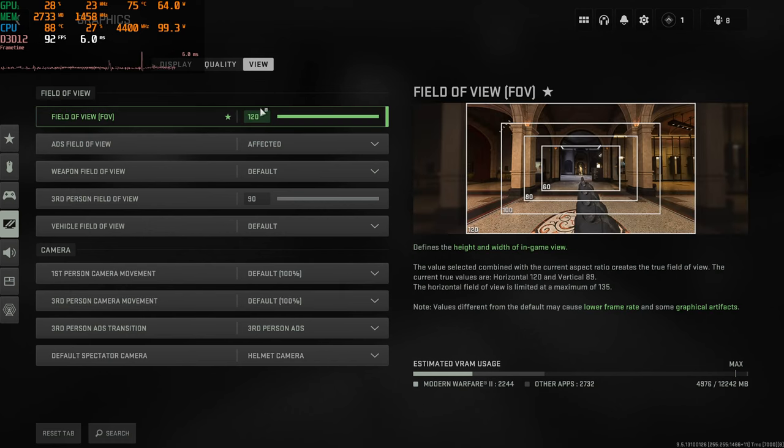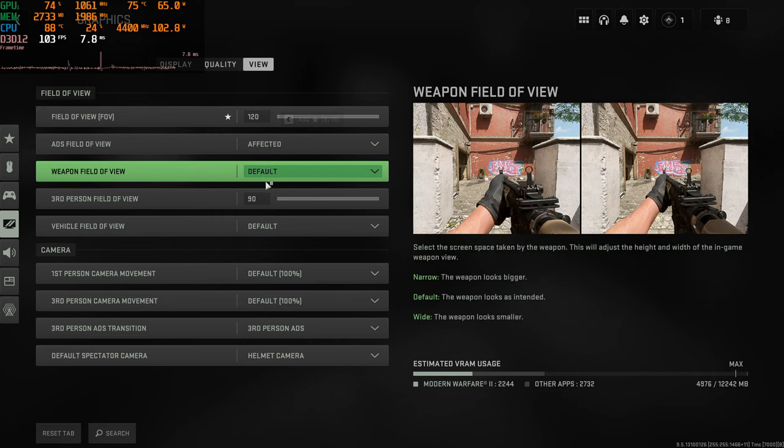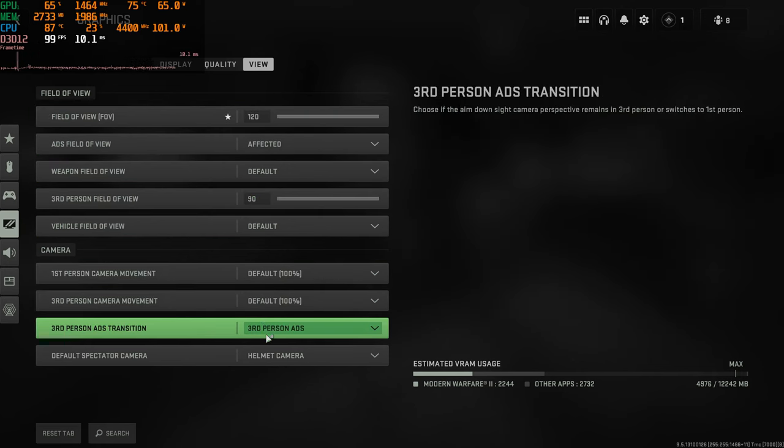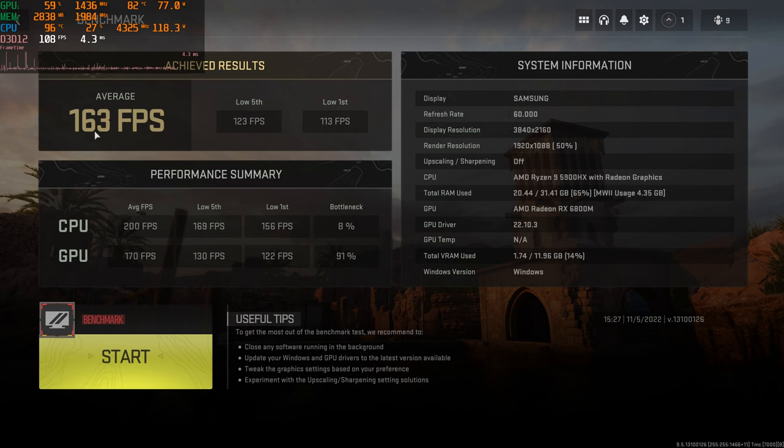Let's apply that. As you can see, we've got 120 field of view here and 93 third person. Now a benchmark. Minimum benchmarks all finished. We've got 163 average, 123 low 5th, and 113 low 1st. Here's our performance summary. Still a little bit of a bottleneck on the CPU there. Render resolution was 1080p, well close enough to it anyway.